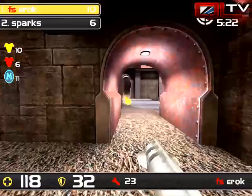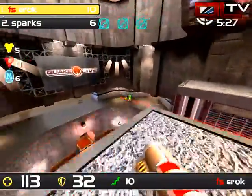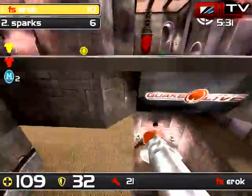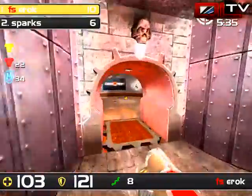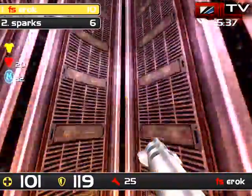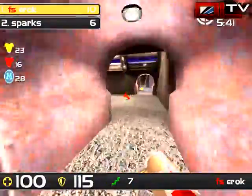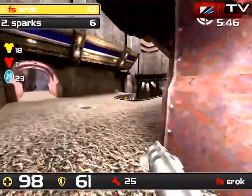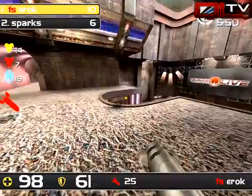Nice sneaky moves from Sparks, but look at these rails from Eric — three in a row! Hopping over to Eric's point of view — fantastic rail work. That's number four, misses five. He does give up mega for that red armor, which honestly isn't a bad choice. He had good enough stack to be content with red — it's easier to tear through health than armor.